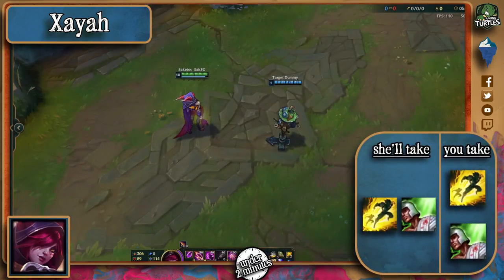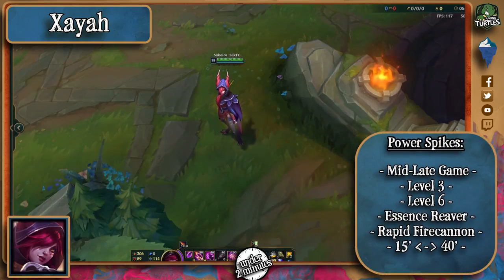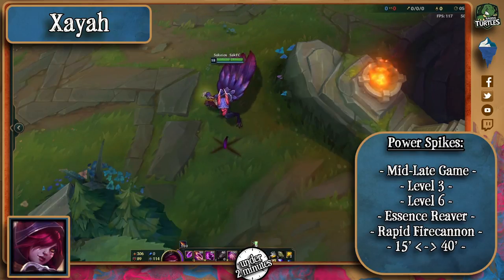In terms of spells, Xayah is most usually played in the bottom lane as the ADC so she'll probably be taking Heal like all other ADCs. As for power spikes, like most AD carries she will shine mostly around mid to late game and needs quite a few items before she can really make a difference in a team fight damage wise.